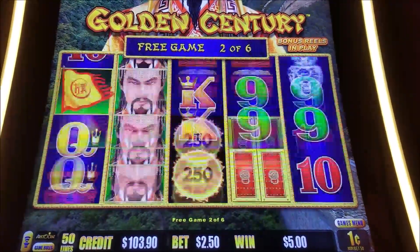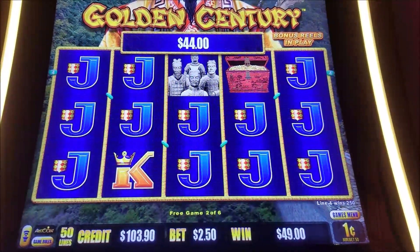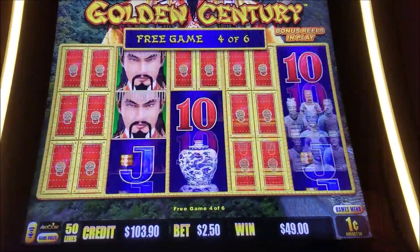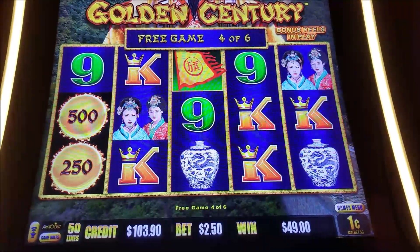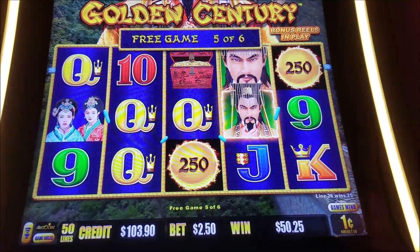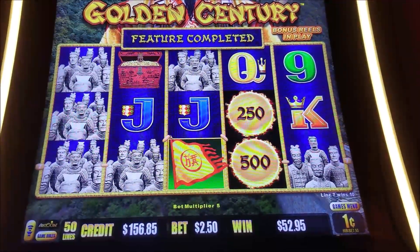That would have been a nice start to make it to balls. This could be huge — jacks for days. $44. Want one Hold Spin. Alright, got two more games. Last spin — do it on the last spin. Hold Spin on the last spin. Nope, not after that. $52.95.